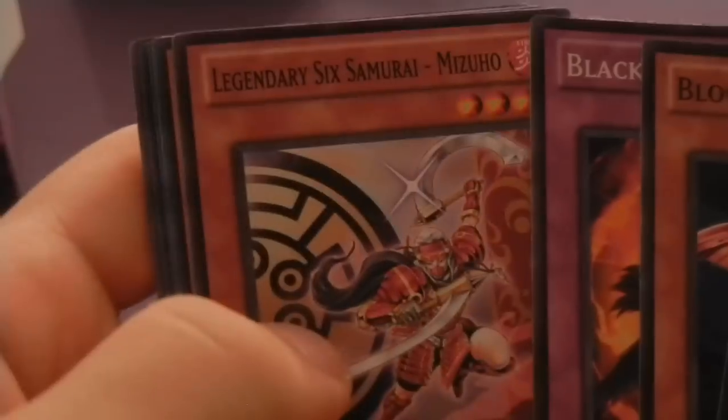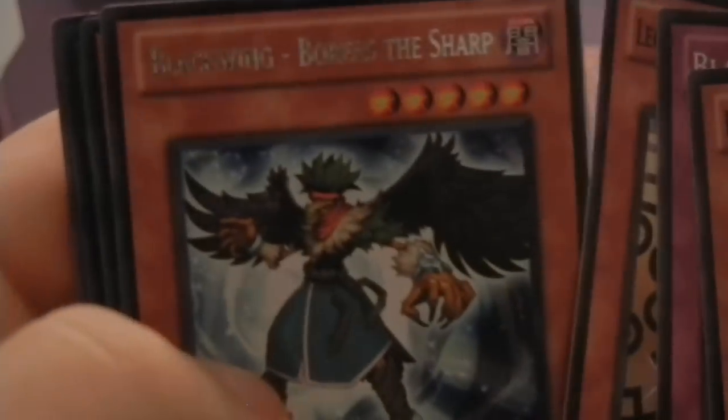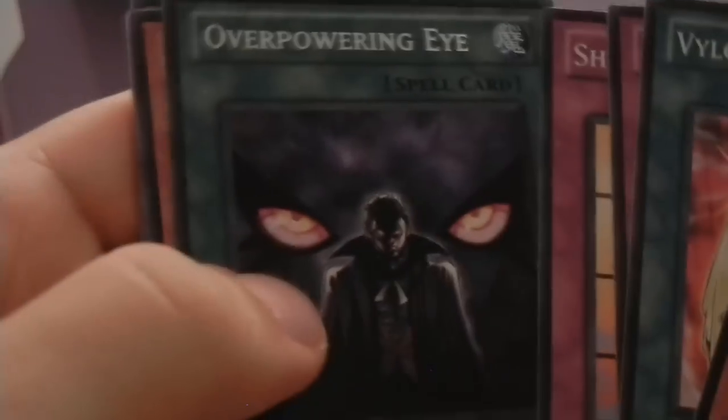Some Blackwing cards. I always thought the Worm cards were all Duel Terminal only — I don't know why they have them in this pack. Unless it's a different archetype, because I think it uses the actual W-O-R-M spelling, not W-U-R-M. Mizuho, Blackwing, Blackwing Boris the Sharp. I'm about halfway through — I would like to pull a Max-C.